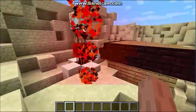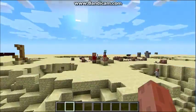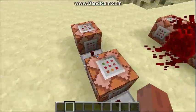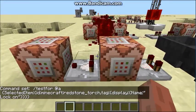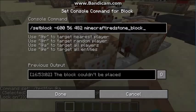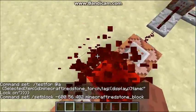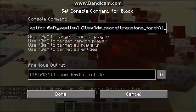Let's get into the command blocks that power this. It starts off with a basic clock. This command block tests for if you have the redstone torch named 'lock on' in your hand and selected. If you're holding it, it will set a redstone block over here to power this set block clock.